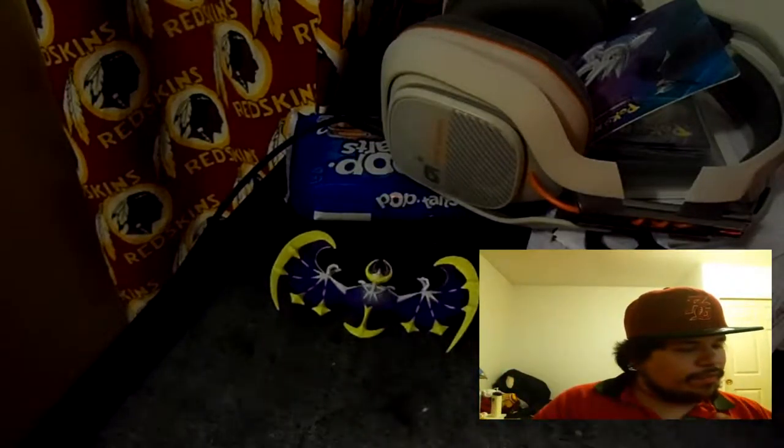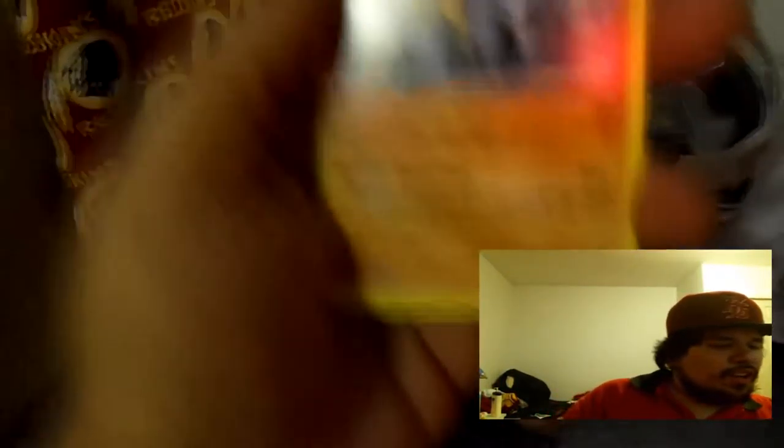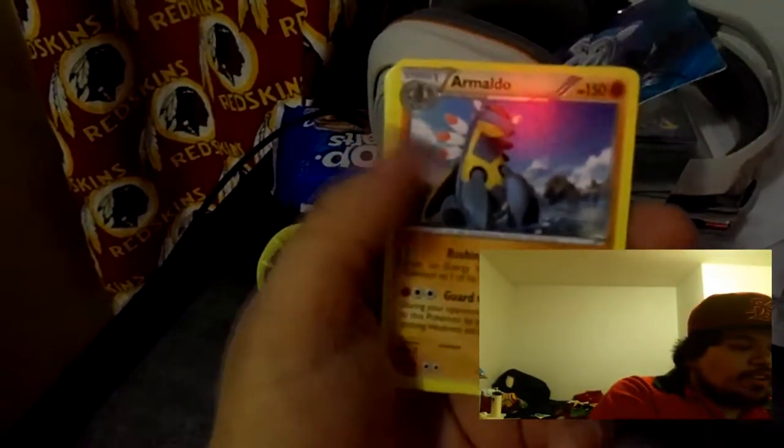We're going to get set up and open these three packs. We're going to fly through this because sometimes you guys say these videos are too long. The Tapu Koko is the main card in this box so we're going to open that last. Let's clean up and open these three packs — hopefully we get something good. The very first pack we're going to open is the Steam Siege pack. As always, if you haven't already, make sure you smash that like button — the more likes we get, the better luck we'll have.